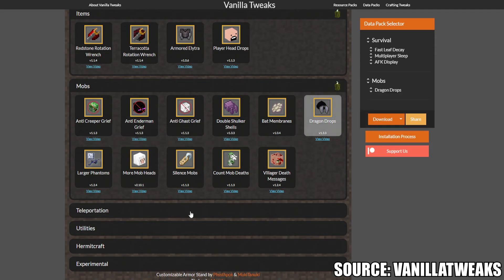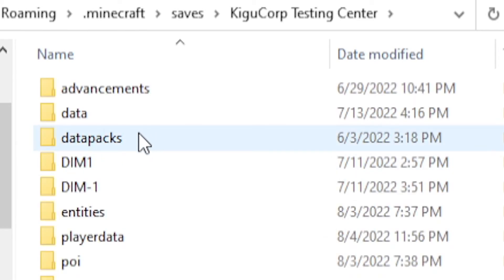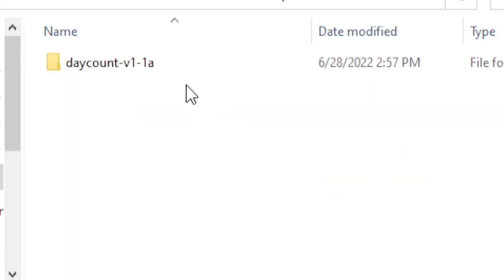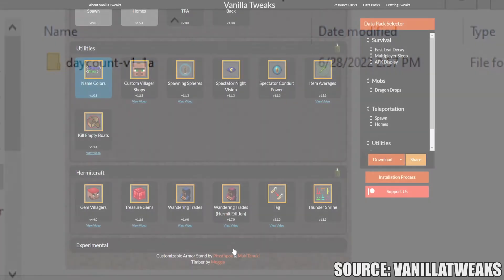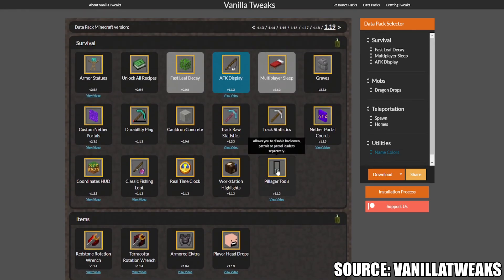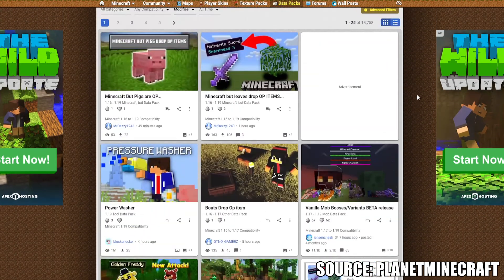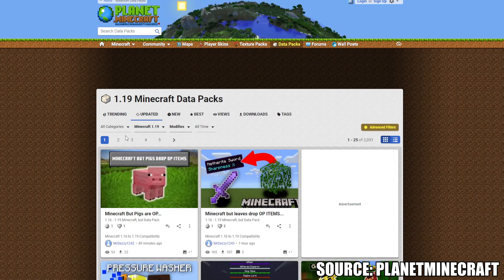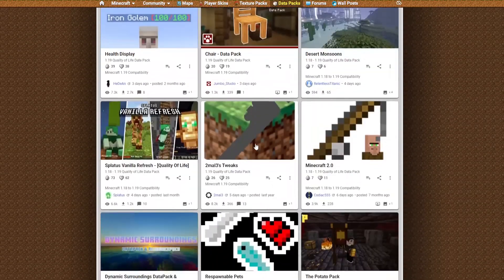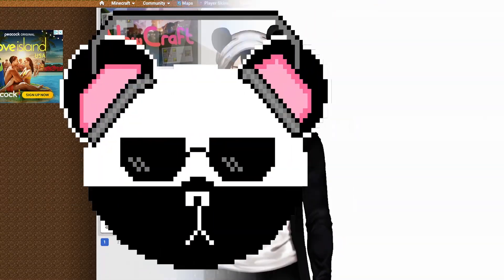Datapacks differ from mods in that you don't need to add a modding toolchain or platform. You can insert the files directly into your world file and change certain aspects of the game. You've already seen this having been done on the Technical Guide world where I've added the day counter. This allows players who don't have a modding platform, nor have an interest in actually having a modding platform, without having to download mods of their own. I have always preferred using datapacks for this reason, as it doesn't require my friends and fans to download anything, while also giving widespread changes to the world mechanics and quality of life. This includes multiplayer sleeping, teleport commands, and many more quality of life or game mechanic datapacks.